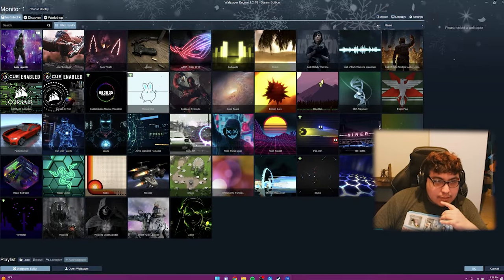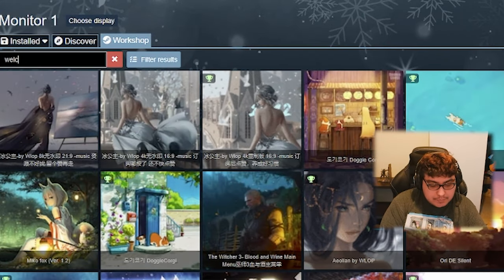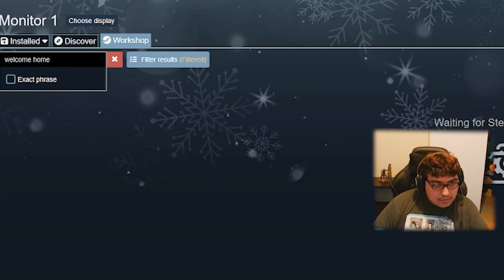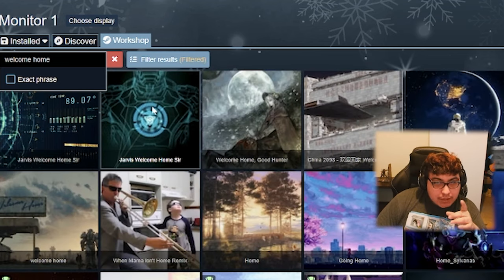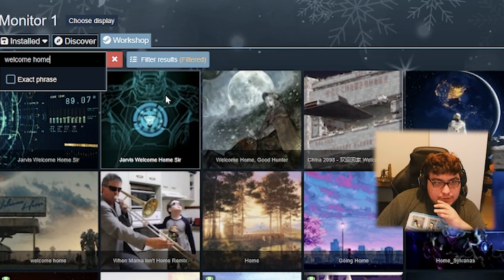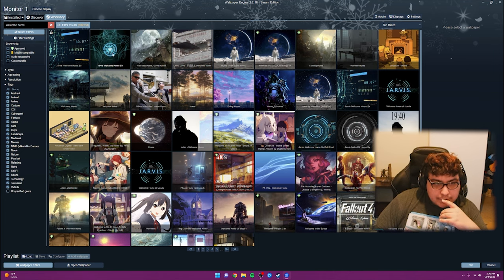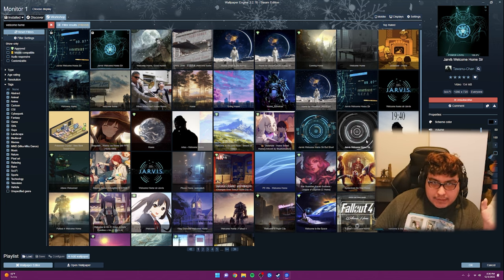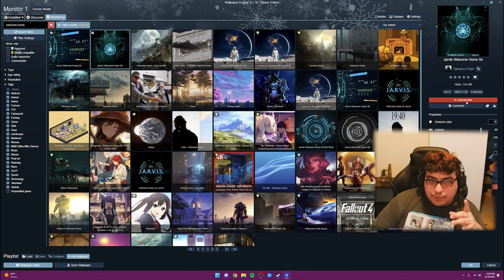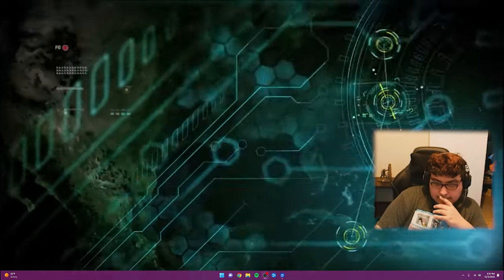Hit 'Change Wallpaper,' go to 'Discover,' hit Search, and type in 'Welcome Home.' This one right here — 'Jarvis Welcome Home Sir.' If you don't see it in search, go to 'Filter Results' and make sure everything is checked. Hit the Jarvis Welcome Home Sir wallpaper and hit 'Subscribe' — it automatically applies it. As long as it says 'Subscribe' it's active; to remove it hit 'Unsubscribe.'